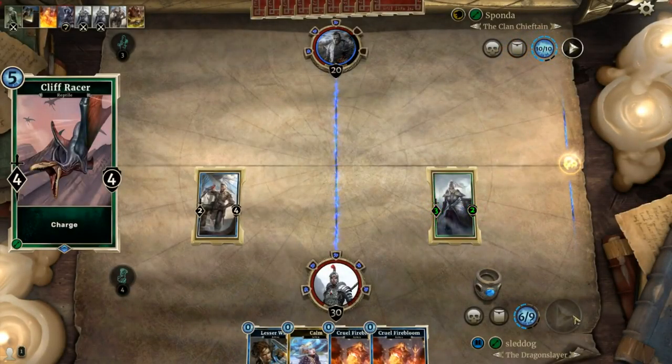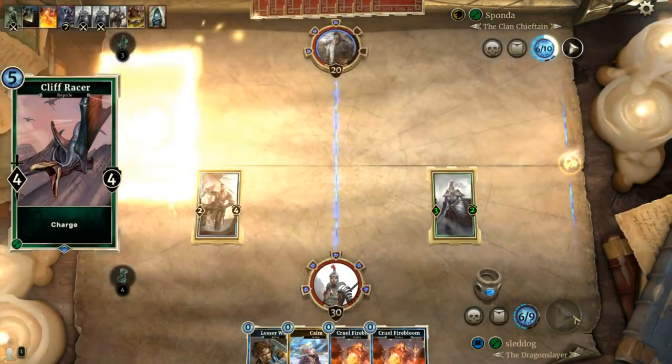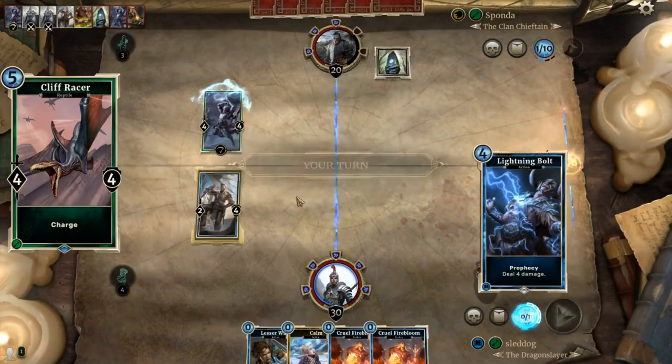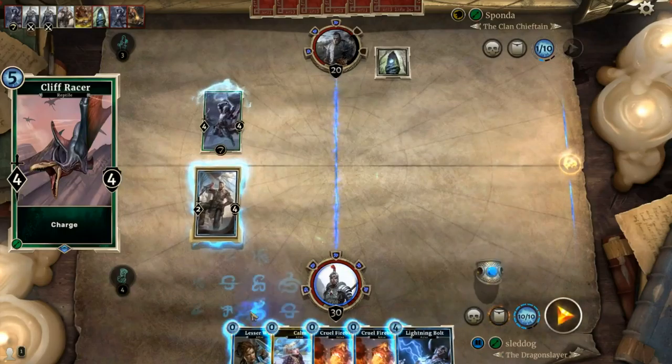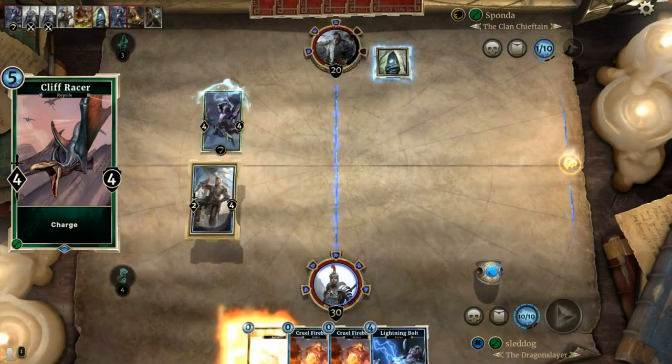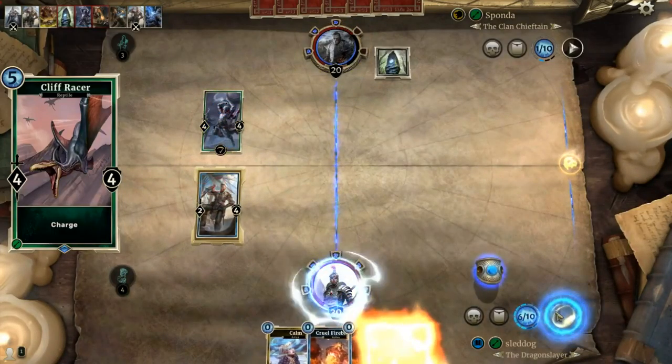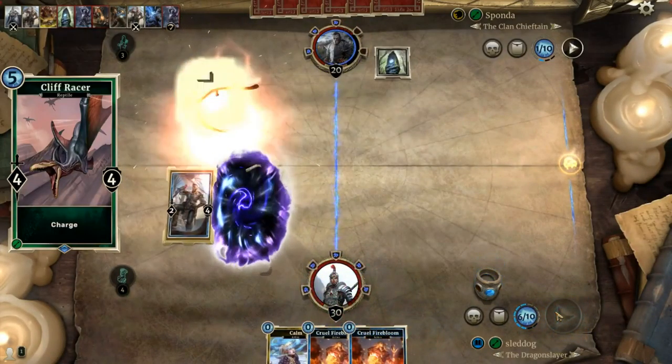Up first, we have the most annoying creature of Morrowind: the Cliff Racer. This card is a 4-4 for 5 with charge. Now on the surface that may not seem that special, but when you take into account that this card is not only as annoying as the creature in Morrowind, but it comes with a decent body for the cost.